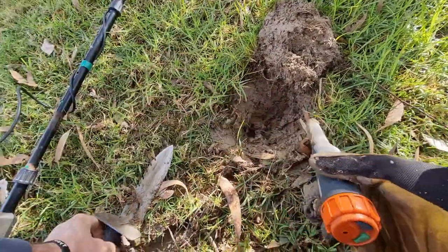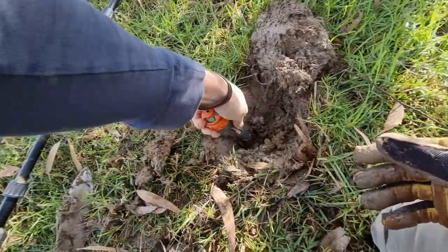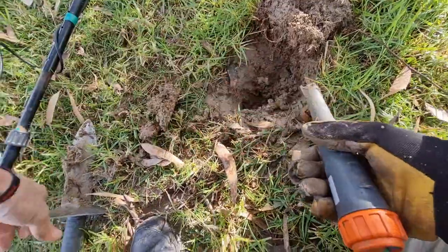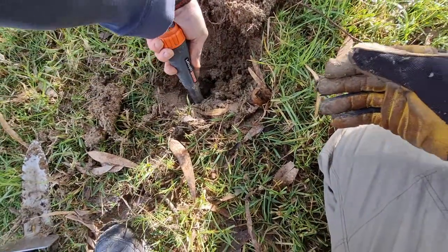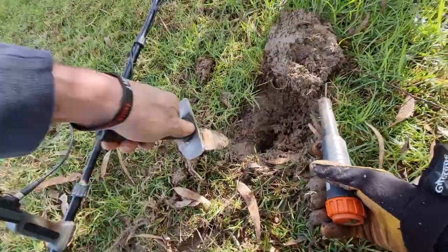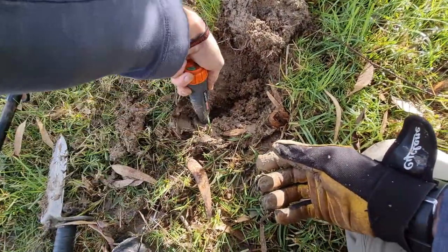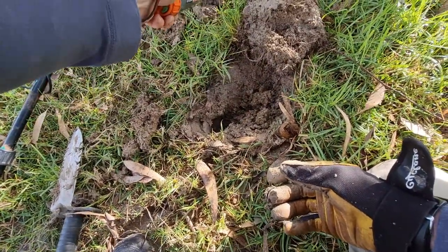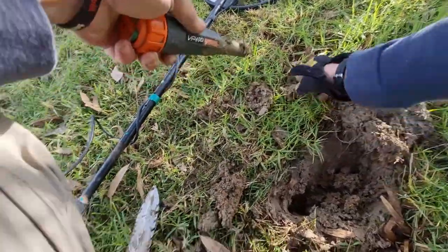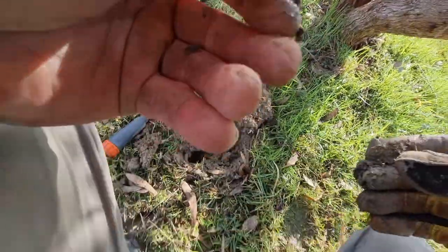It's buzzing down here. Dig that little clump out — still buzzing. Dig that clump out. Here it is — probably a bit of rubbish by the look of that. Oh, we got something — got a little coin! There we go, one cent coin by the look of that.